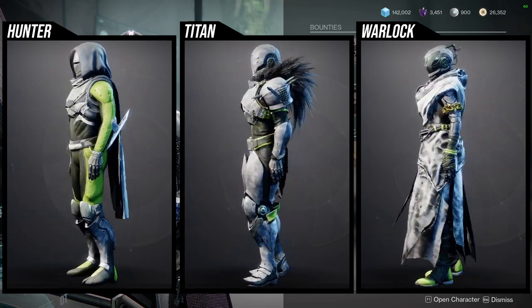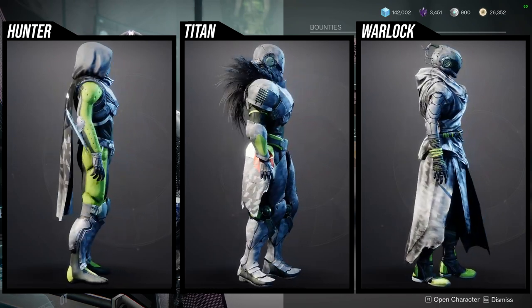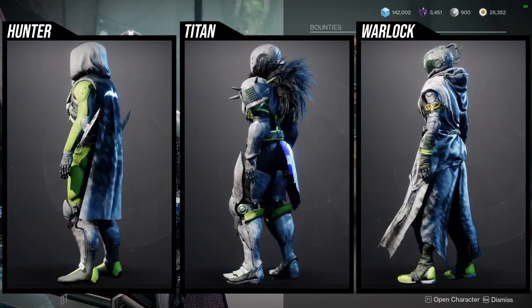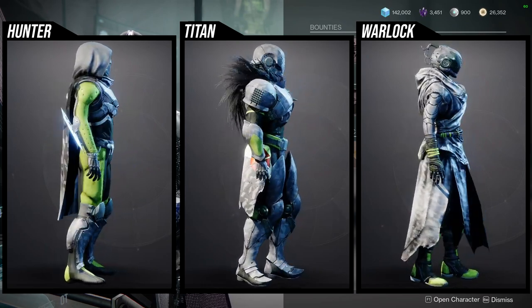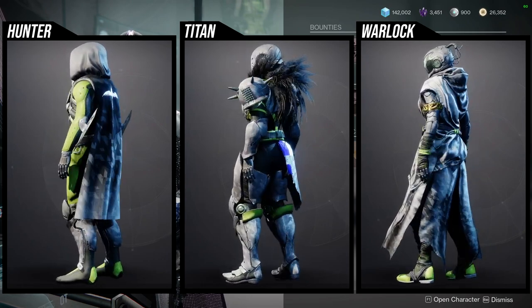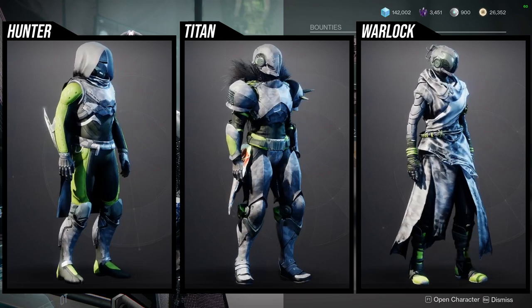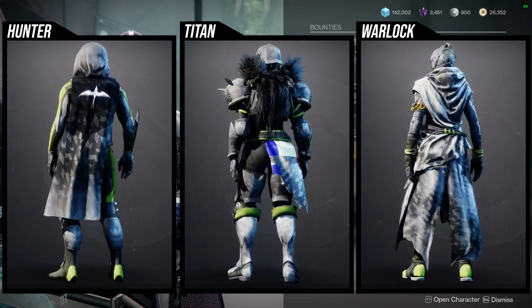The boots — I have this whole armor set unlocked aside from the mark — the boots are super dope, the chest piece I love, it's one of my favorite chest pieces in the game, the arms are super dope as well, and the helmet is also super dope. Granted, all three of these armor sets are just a reskin of the original Destiny 2 Crucible armor, but there are slight differences here and there.